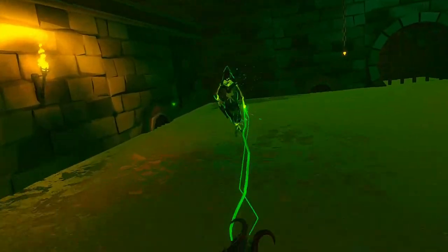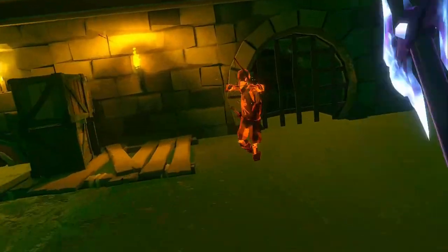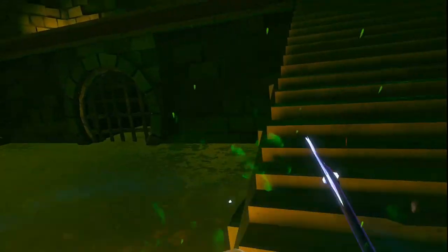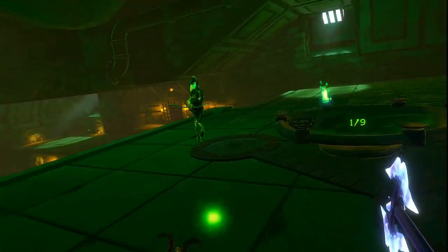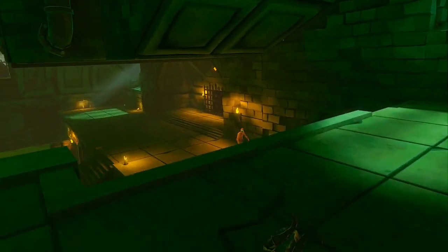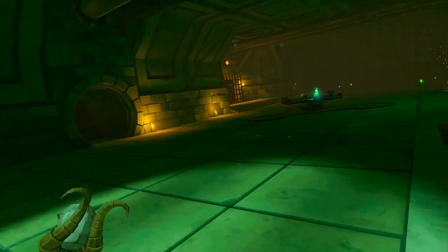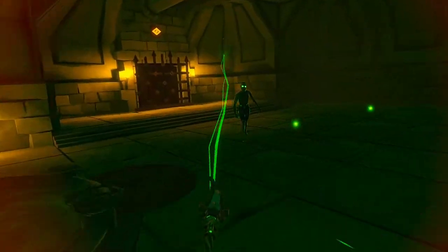That guy's running away, I'm going to kill this guy first. Got him stunned — kill that guy. I just accidentally collected an orb, but it doesn't matter if you collect a couple orbs as long as you don't get to nine. Then you can basically kill with no limits until the time runs out and collect the most possible orbs that way.